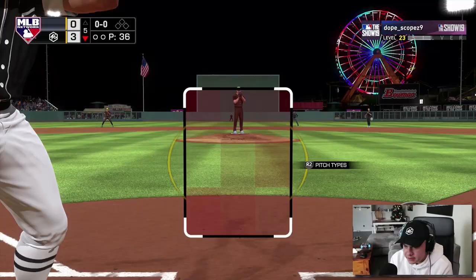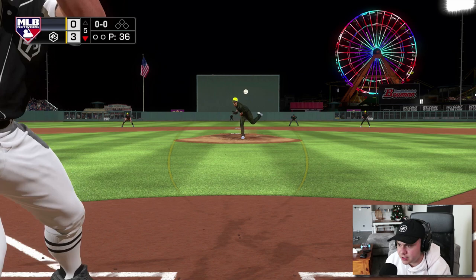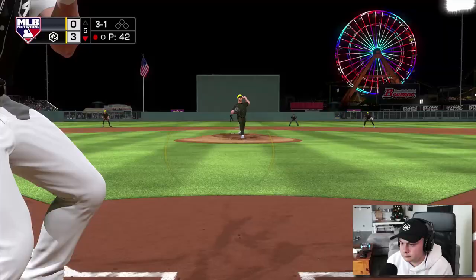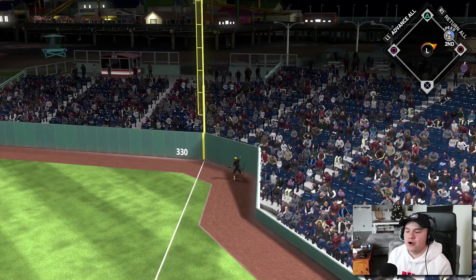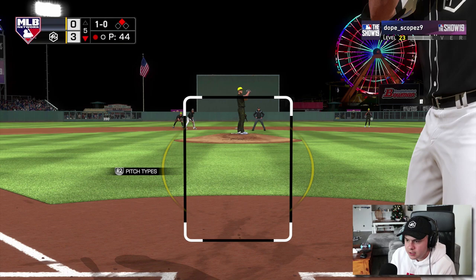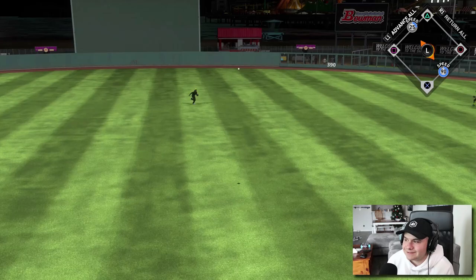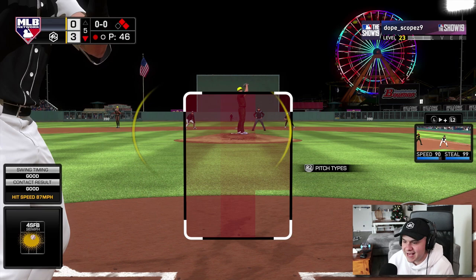Leadoff double. Ichiro's going to be due up third this inning. I just got to do a better job of being disciplined — the last at-bat I swung at a pitch inside. I think it's just because of the All-Star difficulty — the PCI is so big on everybody's card that I feel like I can hit everything and I kind of lose my discipline. I just missed it. Garrett Cole drops a base hit down the line and it's going to turn into a double. Come on Ichiro — fastball in the zone, no inside swings. 2-0 count, good hitters count. It gets down — let's go! Ichiro got a hit finally.